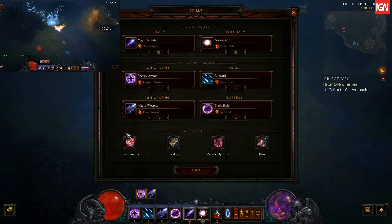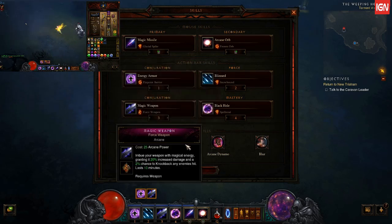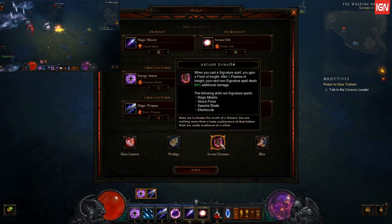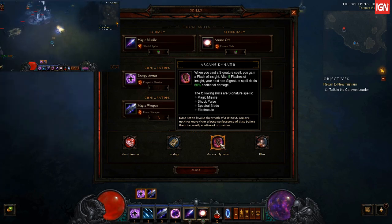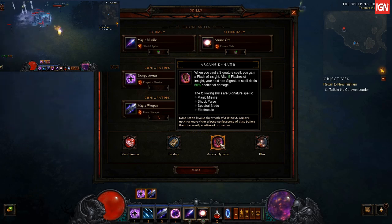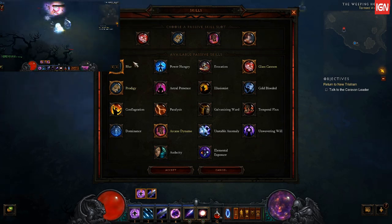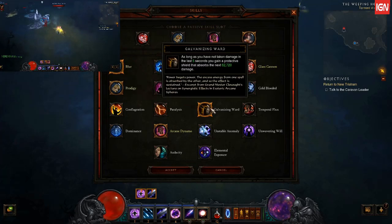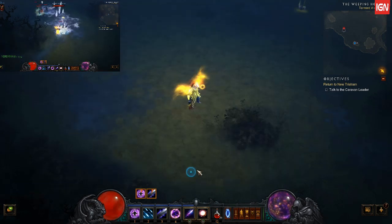Passive Glass Cannon — that's a must. Prodigy — so you're gonna gain more damage from Arcane Power from your skills. Arcane Dynamo — I like this because it's more reliable. It constantly increases your damage, especially when you're on the run. And Blur — it's more reliable. I pick between this one and the one that gives me a shield, but I noticed this one is more reliable in the long run since I now have Snowbound to slow everything.